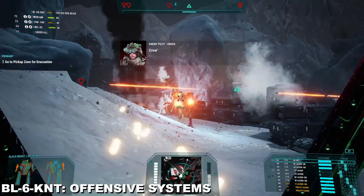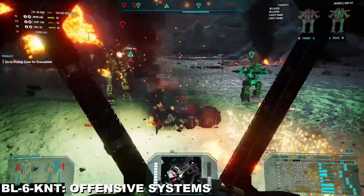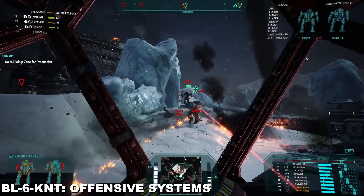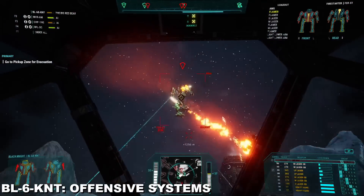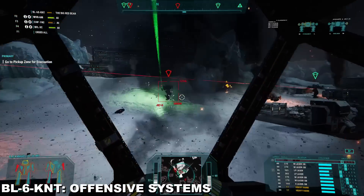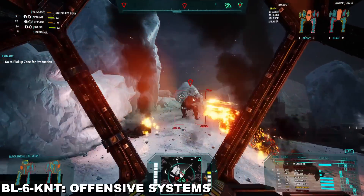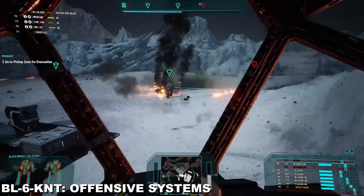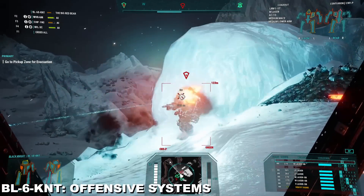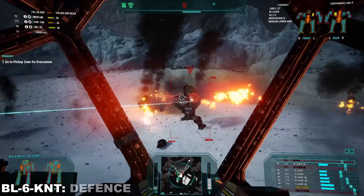Should the Black Knight lose both its side torsos but retain its center torso and head, it can still fight back — even if poorly — with that last laser of defiance. Outside of this comical system giving it an ability to function much like its Monty Python namesake, it can also be used in close engagements to crit-seek enemy targets that get too close. All of these weapons together make the Black Knight a dangerous package even if one that runs slightly hot. Heat cycling different weapons is very much the norm during the Star League and Succession Wars due to the lack of common double heat sink packages.